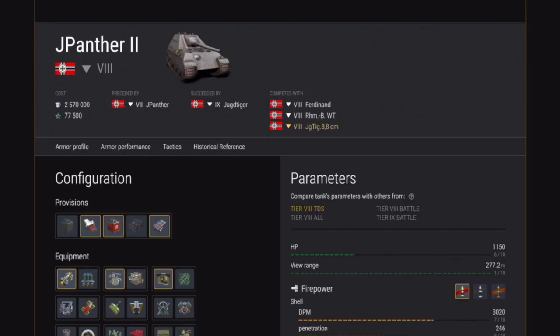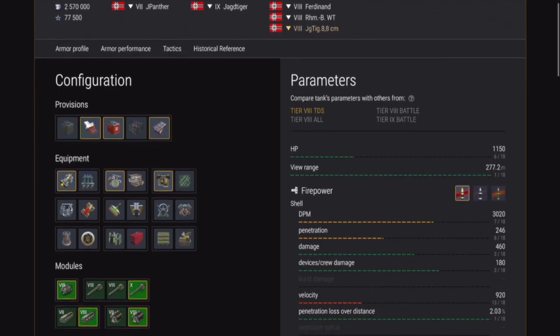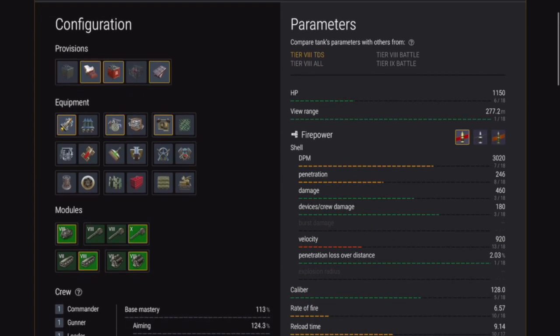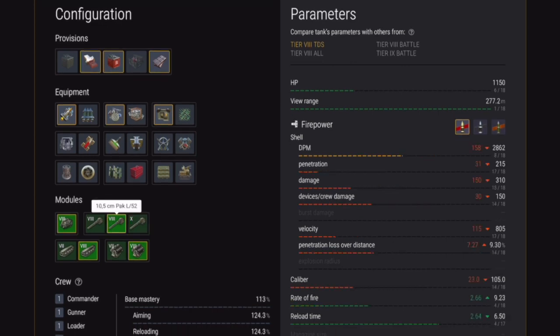It didn't exist in real life, but it's based on a Panther. Looking at the stats: HP is not too bad, above average. View range is particularly good. The DPM isn't too bad for a Tier 8 TD. Penetration is average as well. But the damage is in the top 3. Penetration lost over distance is the top in its class and tier.